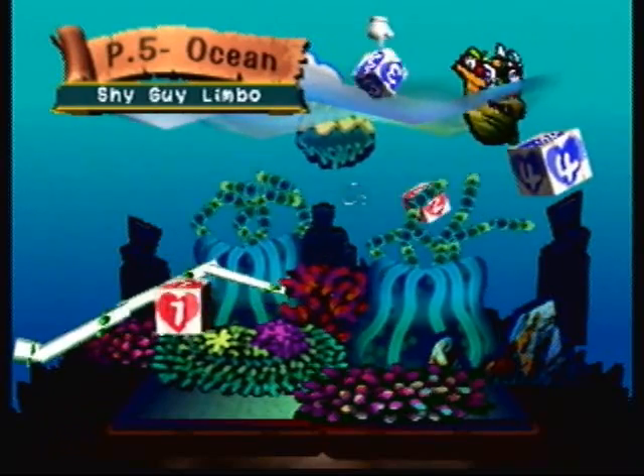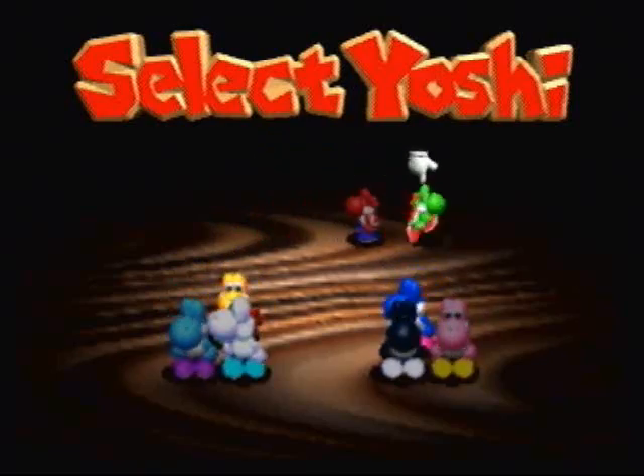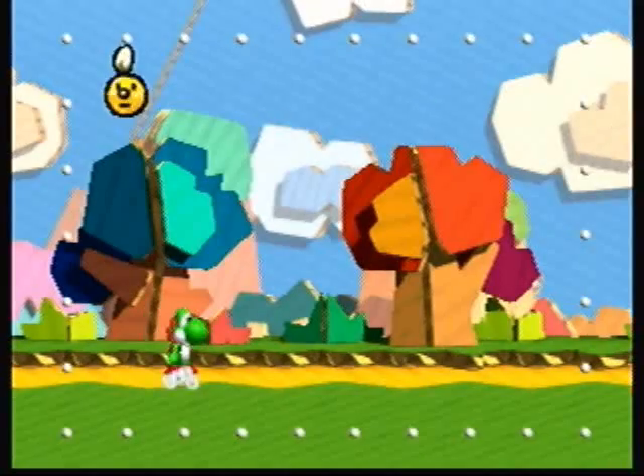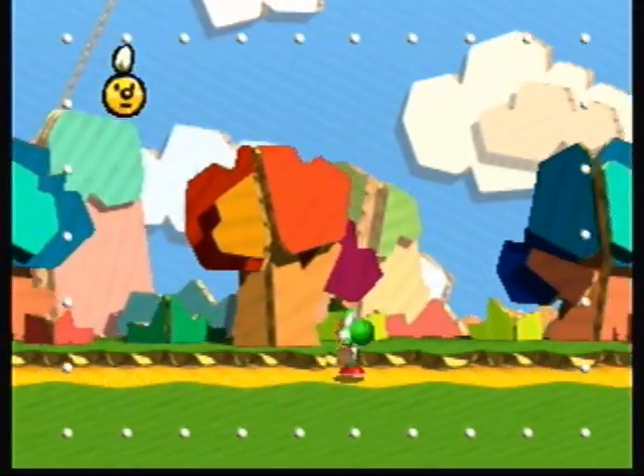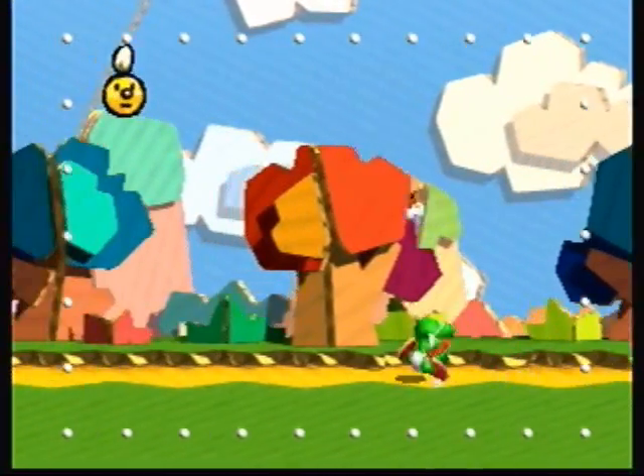Shy Guy Limbo is one of my favorite levels in the game, if I wasn't doing a 30 Melon Run. If you're doing a 30 Melon Run and playing this level, you're going to find that you absolutely loathe it. I picked Green Yoshi because this is kind of a greenish level, and he hasn't got much screen time yet, so I might as well.